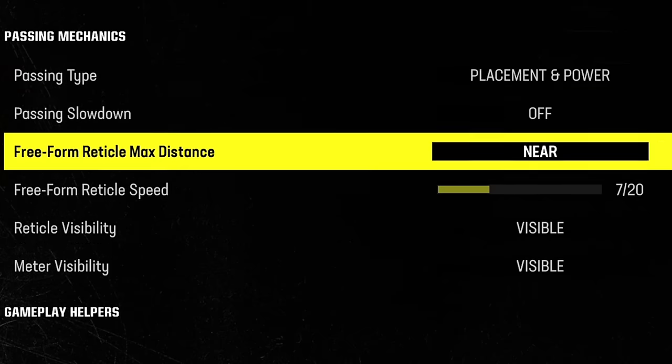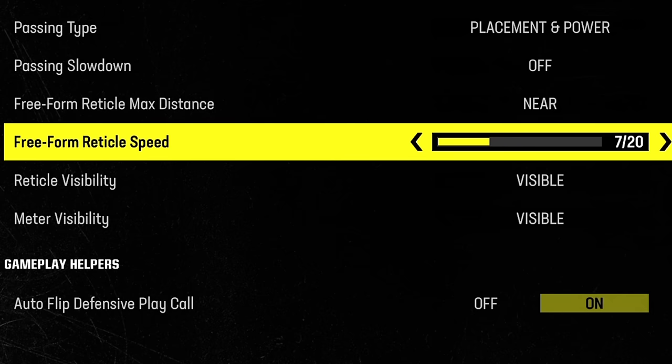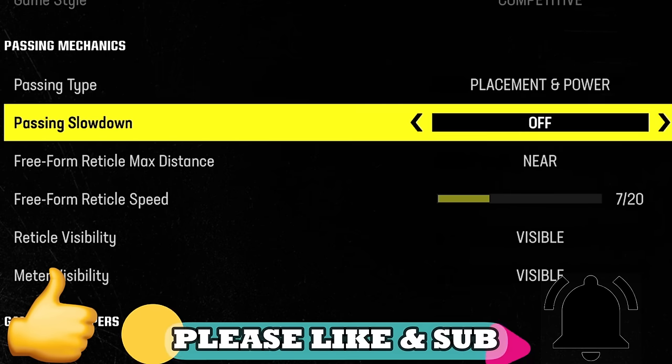After selecting your passing type you'll also have the option to select things like the speed at which the freeform reticle moves and the freeform reticle max distance, which I recommend keeping at near. For reticle speed, the game starts you at 5, but I set mine to 7 for it to be a little bit faster. If you have a different setup that works better, please let everyone know in the comment section.